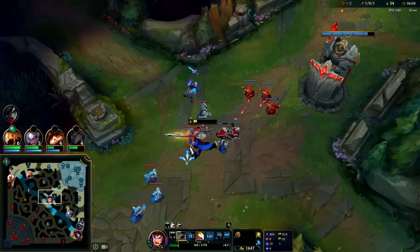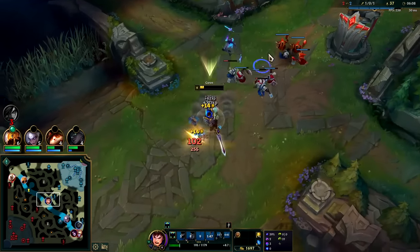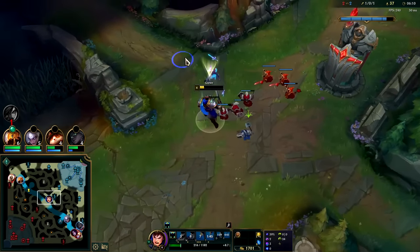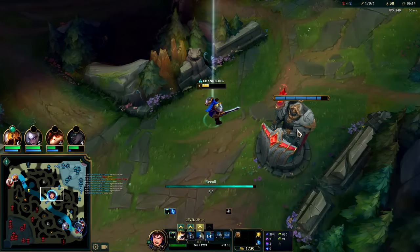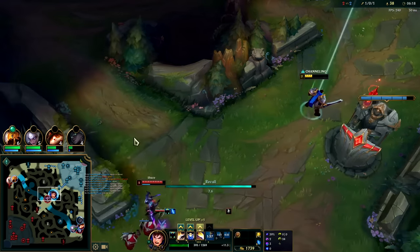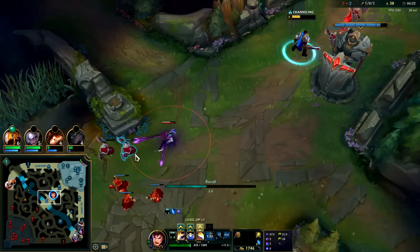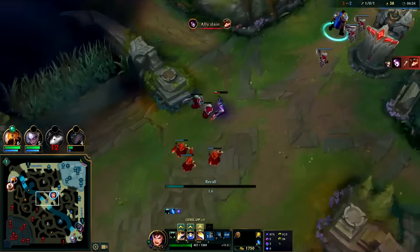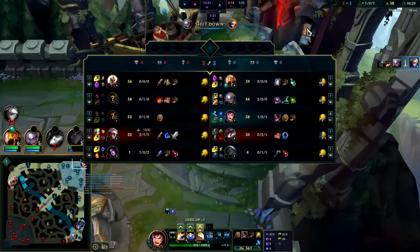If we can make it to six without dying, it's smooth sailing because Garen is so tanky and hard to actually kill. If you're up against a champion with ranged auto attacks, you should definitely go Second Wind. Second Wind is a lot better than Conditioning/Overgrowth against ranged champs — Second Wind plus Doran's Shield healing plus passive regen synergize really well.